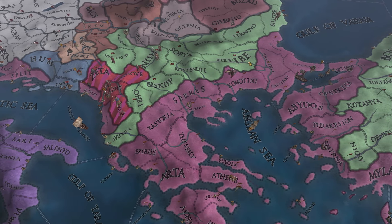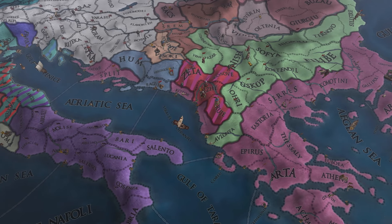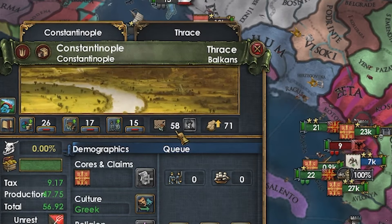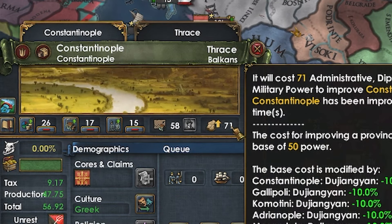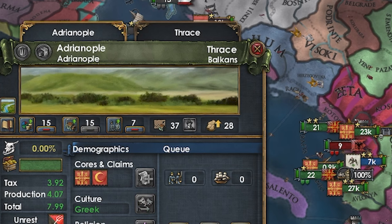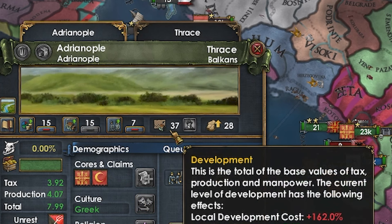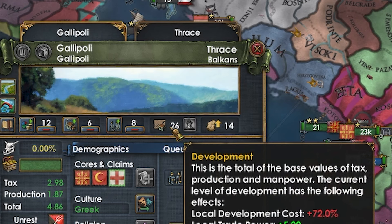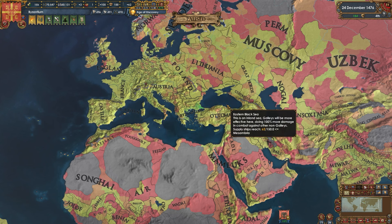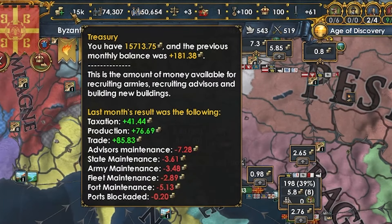Another ten years later, Byzantium has beaten up Venice again, taken a bunch of land in Dalmatia, and is currently conquering Skanderbeg. Constantinople's development is all the way up to 58, with development clicks costing only 71 mana — still crazy cheap. Twenty-six base tax. The whole home state benefits, so Thrace is going to be really high-developed: Adrianople is already at 37, Mesembria at 24, Gallipoli at 26. You can see the development of Thrace from space — clearly the most developed state in the game. Income is all the way up to 181 ducats just 32 years in.